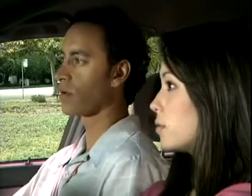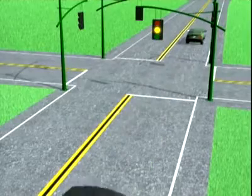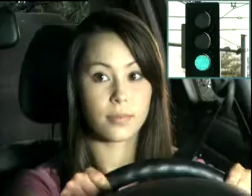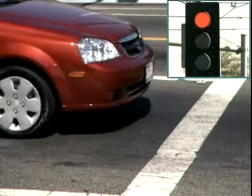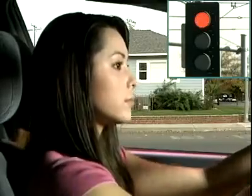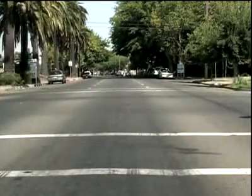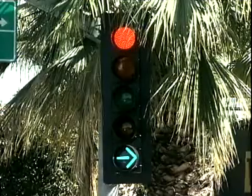There's a lot to watch for. Here are the basics: it's legal to enter an intersection on a green or yellow light. Yellow simply warns you that the light is about to turn red. When you see the light turn yellow, stop if there's enough time to do so safely. It's not legal to enter the intersection after the light turns red. When the light turns green, cross traffic that entered on a yellow light may still be in the intersection — wait until any vehicles or pedestrians are out of the way before you proceed.